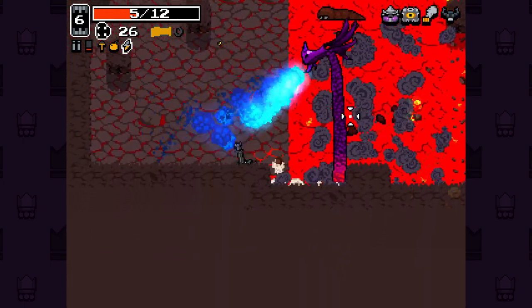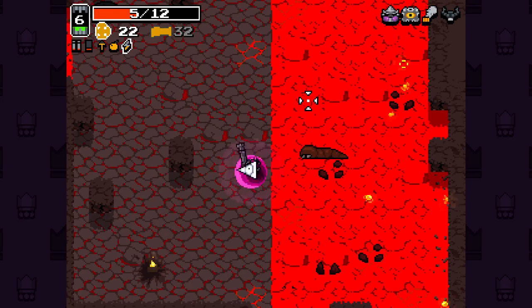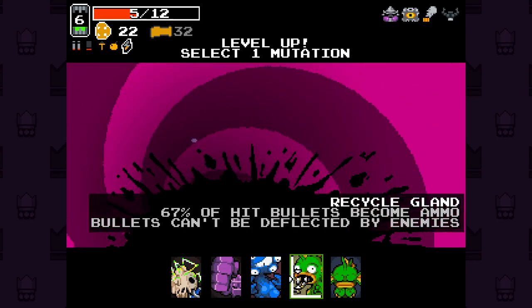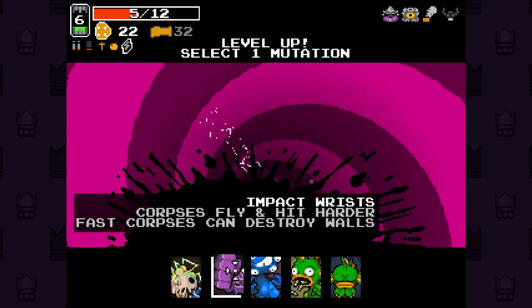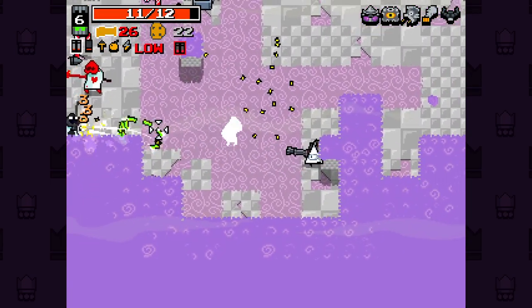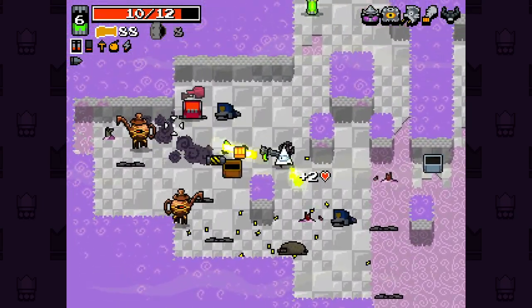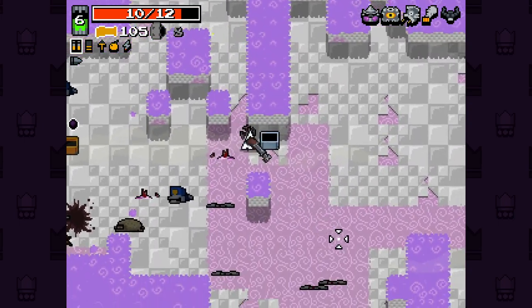I don't think I'm going to have enough ammo for this guy. Just about - we got there. Impact wrist: corpses fly and hit harder, fast corpses can destroy walls. Now this is the buff. Recycle gland: 67% of hit bullets become ammo, and bullets can't be deflected by enemies - that's also the buff there. The impact wrist sounds really good, but recycle gland seems like it could be real strong for us right now.